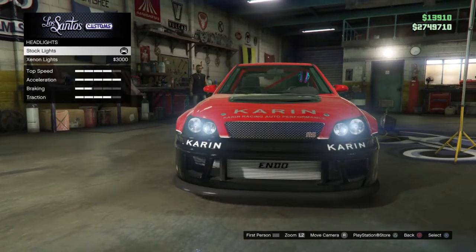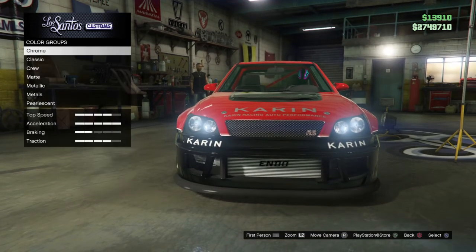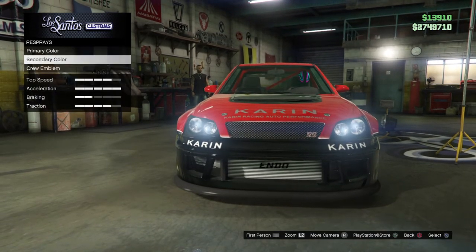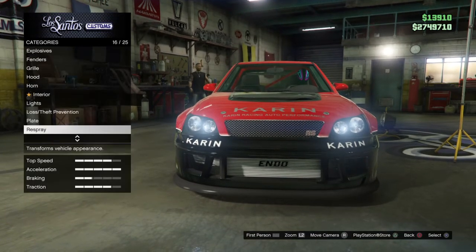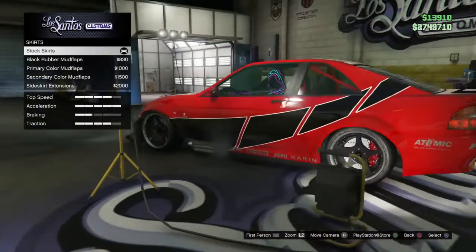For your lights, go to headlights and go with stock lights. For the respray, go to primary colors, go to classic, and go with red. For your secondary color, go to classic and go with red as well if you want.